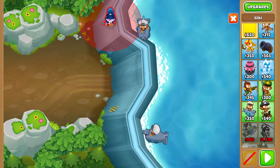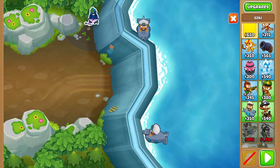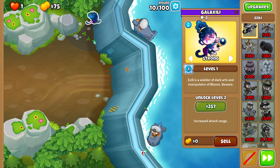Before round 10, place Azili in such a way that her right arm is inside of that line in the wall — that one right over there — and set her to Strong.